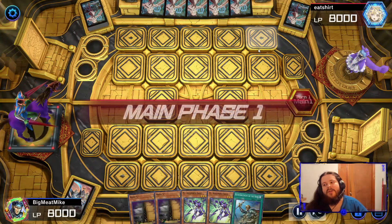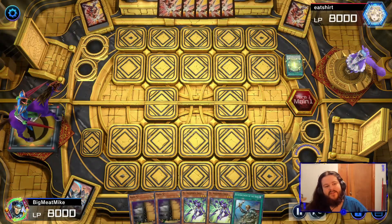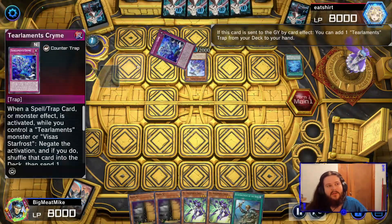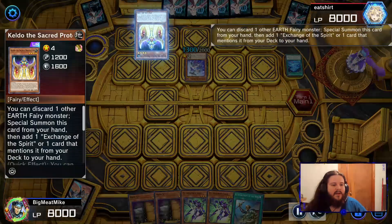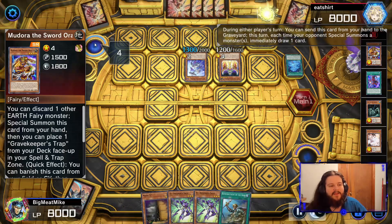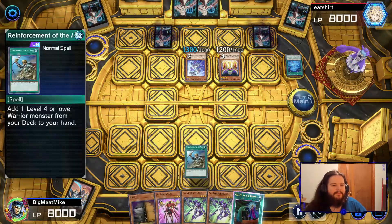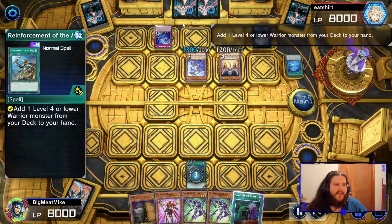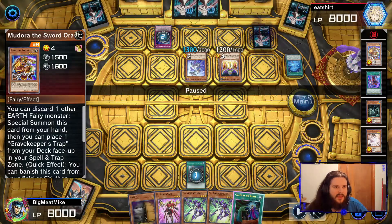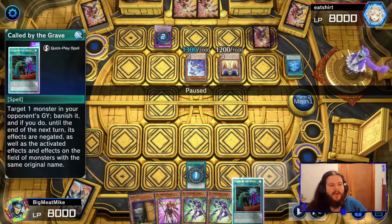Hello, we're here with game number two. This one is going to be pretty rough for us — we're going second against Tier Limit, and they have pretty much every card you could ever imagine. We do Maxx C here, which you would think would help us, but we only draw one card. So I Reinforcement to see if he has Ash. But the thing is, Tier Limit is so cool — he has double Shuffler. So even if he Ashes, Call by is just bad here, it really doesn't do that much.